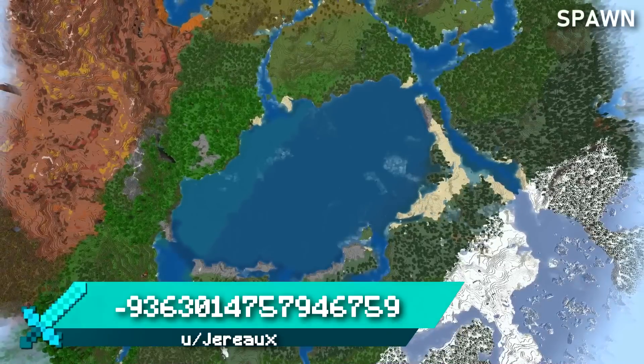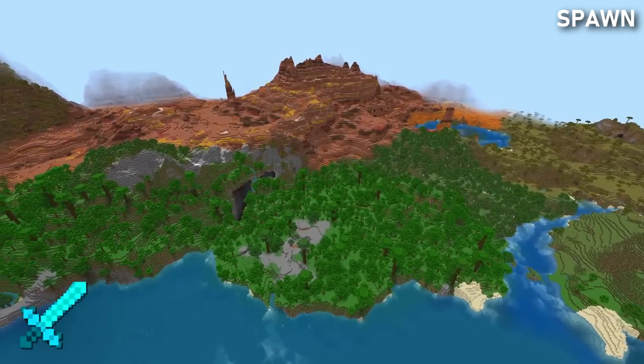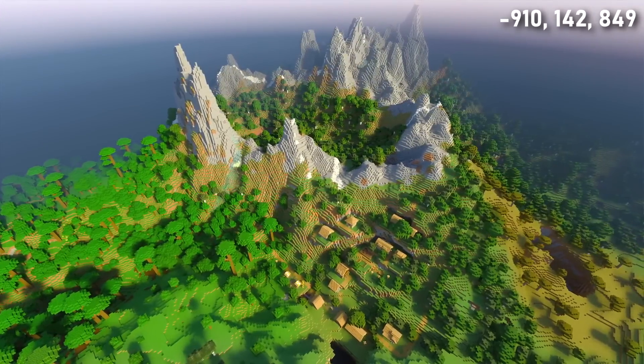Seed 20 spawns you on the shore of a lake that is surrounded by loads of different biomes, including taiga, snow, plains, savannah, jungle, and badlands. I love how there's warm biomes on one side of the lake and cold biomes on the other. Head south of spawn and you'll come across a village on the slope of some incredible mountains.